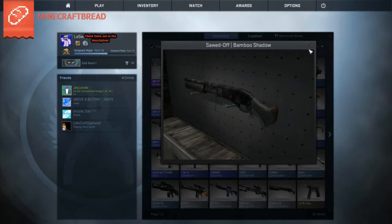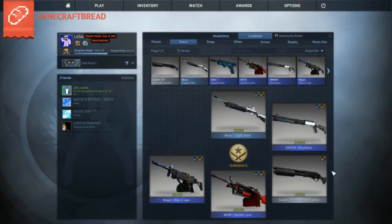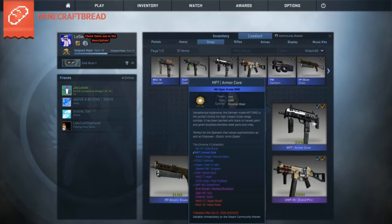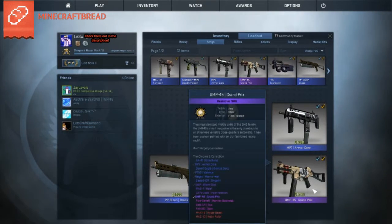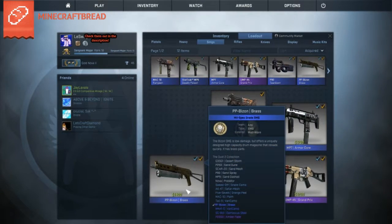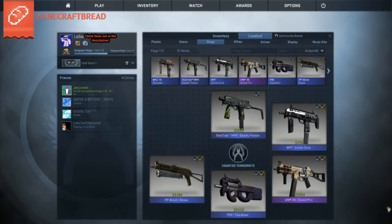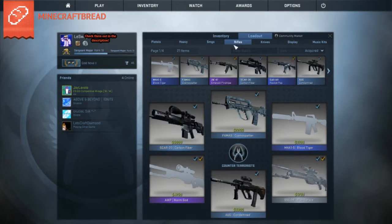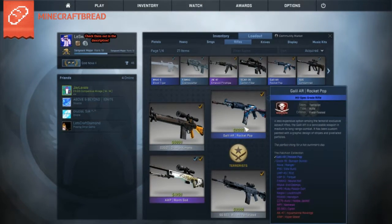The Sawed-Off Bamboo Shadow is really underrated in my opinion — it looks really nice. Inspecting it really quick — yeah, pretty nice. For my SMGs I have the MAC-10 Rangeen, which I just bought from the Shadow Case because I hated my MAC-10 Silver — it looked like the stock skin. The MP7 Armor Core, the UMP-45 Grand Prix — probably the ugliest purple but it's purple, that's what counts. Then the P90 Teardown, the PP-Bizon Brass, and the new StatTrak MP9 Deadly Poison.